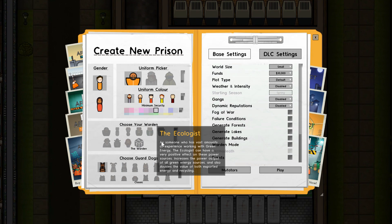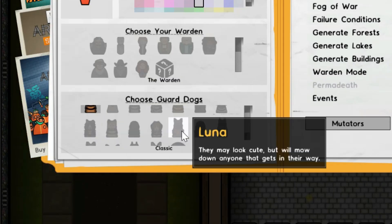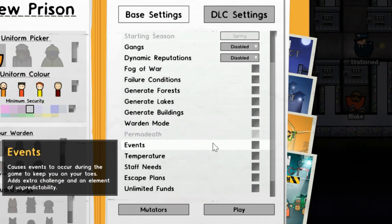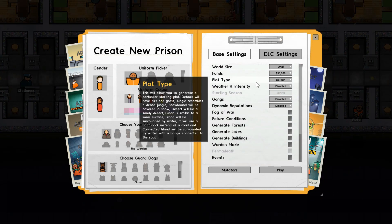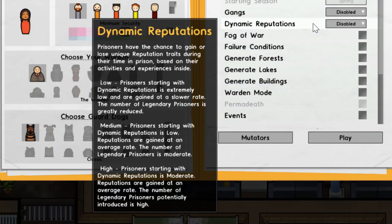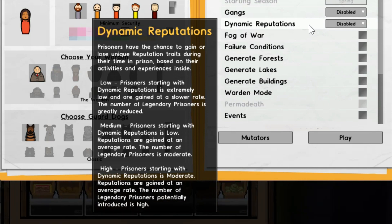The rest of these are DLC wardens - let me know if you want me to cover those. As for the dogs, I'm pretty sure there aren't any stat buffs, they just look cute. On the right you have your main settings: world size, funds - how much money you start with - plot type, which determines the terrain. Desert means it'll be mostly empty and jungle means it'll have a lot of trees. If you enable dynamic reputations, your prisoners have a chance to gain and lose reputation traits during their time in prison.